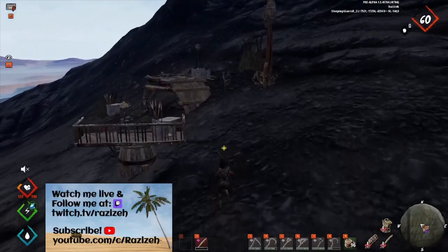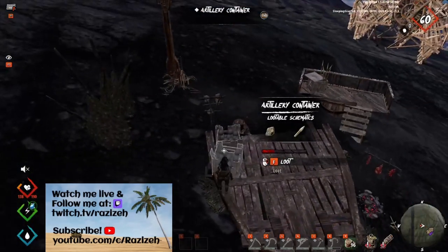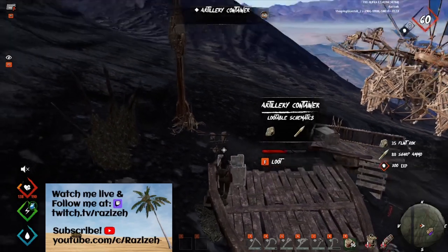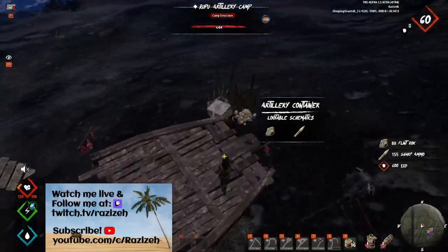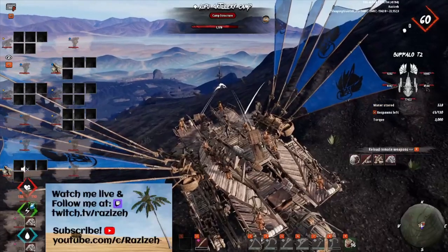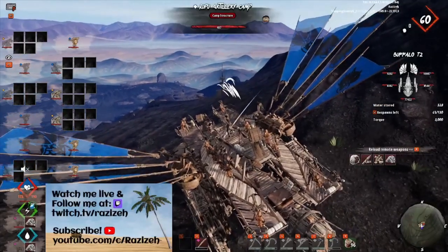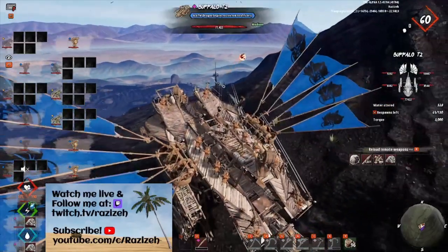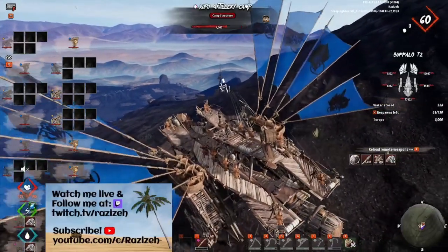If you want to farm Roker ammo, the best spot is the Ruppel Artillery Camp. Those are the camps high on the Ash Mountain. There is only one tower with a few guards and you get a lot of ammo from there. But be careful — the tower can one-hit your whole deck. Rock projectiles fly slowly, so it's easy to dodge them. Kill the Ruku that operates it and it won't shoot anymore.